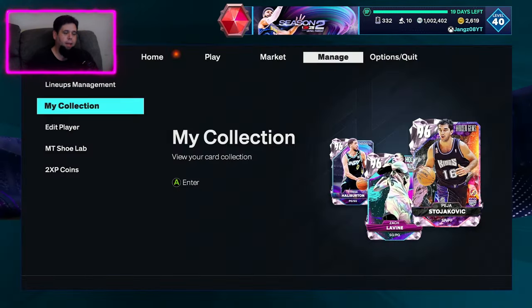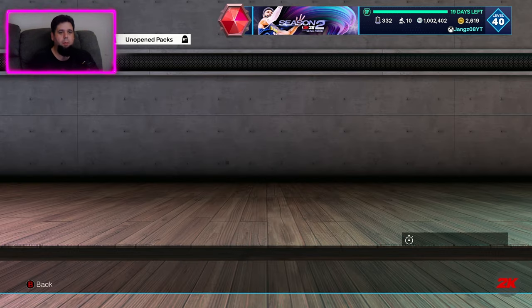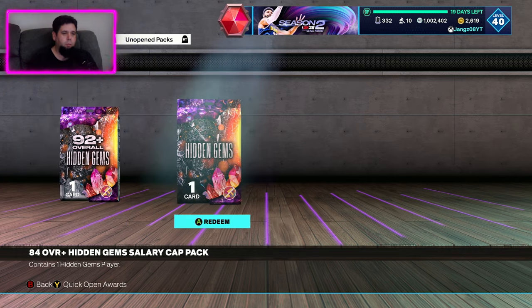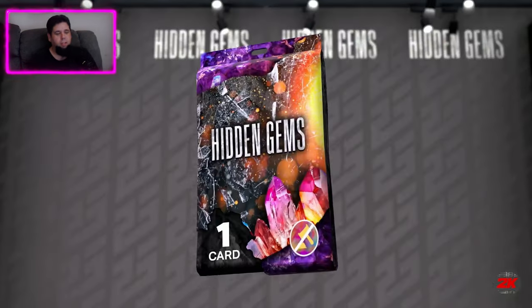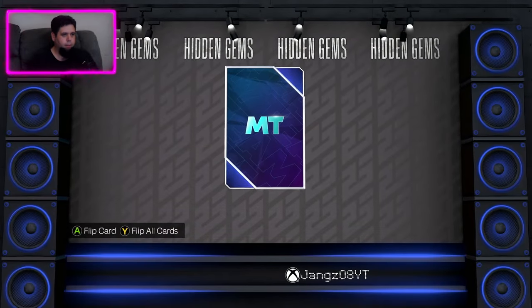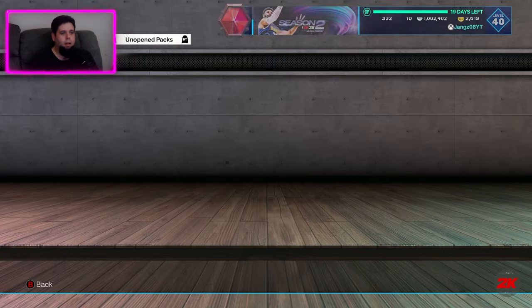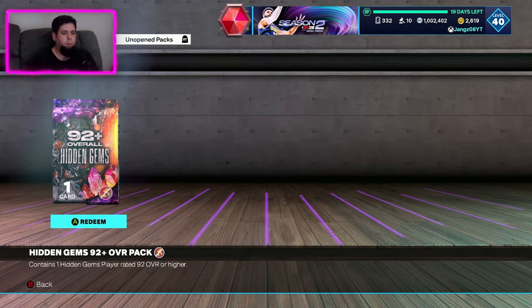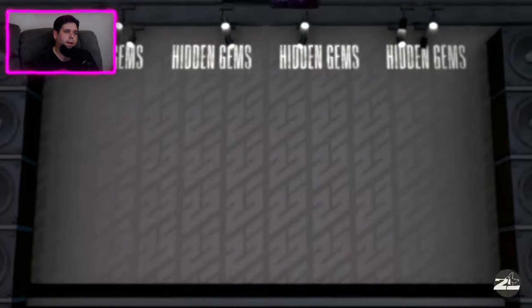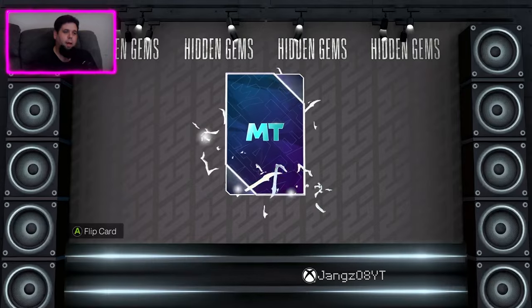Alright, pack market. Here we are. Unopened packs. We'll do our hidden gem first — just the normal hidden gem, I think it's an 82 plus. And we get a sapphire — Tony Parker! TP. I don't think we have you yet. No, we don't. But welcome to the team. Okay, here we go — 92 plus overall hidden gem. We haven't done a hidden gem in a while, so this will be cool. Let's see who we get. Once again, we're looking for a power forward, preferably.